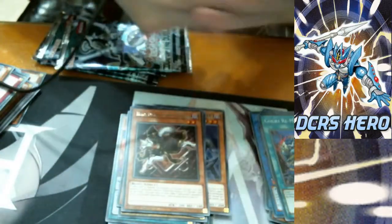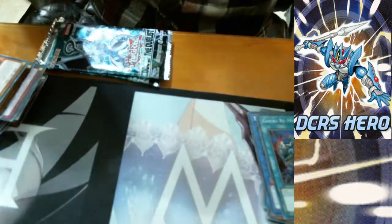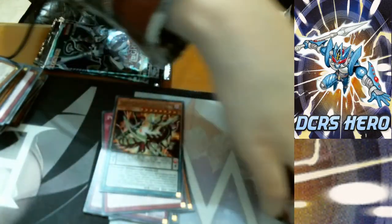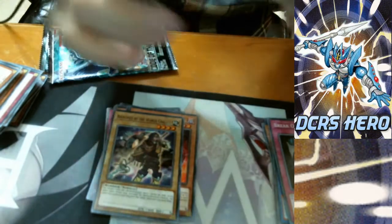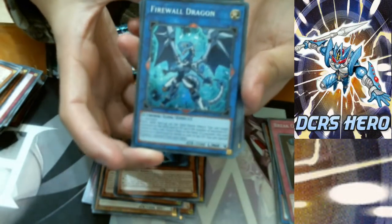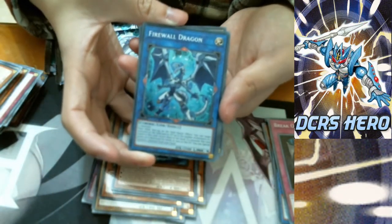Goji Rematch for a Super Rare. Goji Rematch for a Super Rare again. And Greg off Traphole for a Super. Three more packs to go. See a blue card — Firewall Dragon! Nice! I actually auto-focused that. This camera is a bit wonky sometimes.